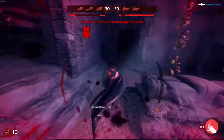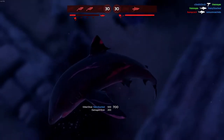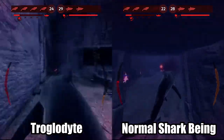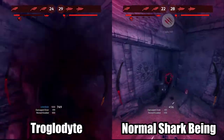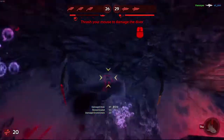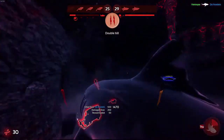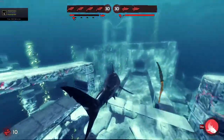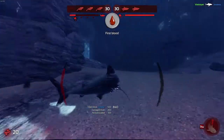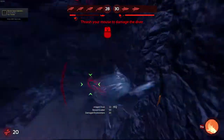Firstly, thrashing does have a cap. At some point, thrashing any faster doesn't do any more extra damage. There's no difference in kill time between someone thrashing regularly and a baboon on steroids. Secondly, thrashing too hard causes disorientation. A big part of successful entries and exits in your attacks is efficiently getting from one point to the other in the least amount of time possible. And how would that be possible if you don't even know where you're looking?